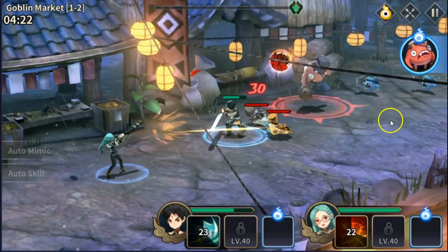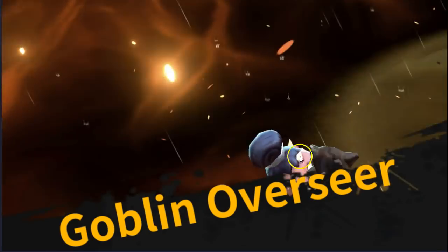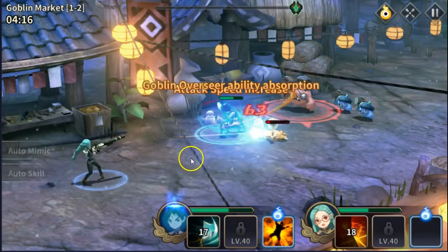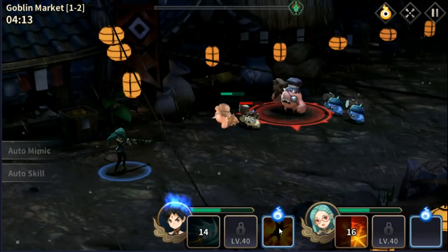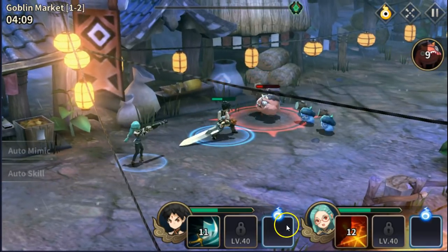It looks like those are the bosses of the stage. And this is the monster pet that we got — we can summon our monster pet. He comes and works with us, gives us a new ability — he's smacking everyone with his little club.